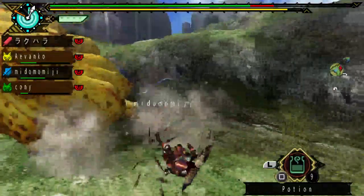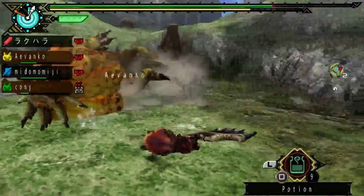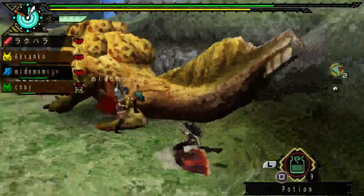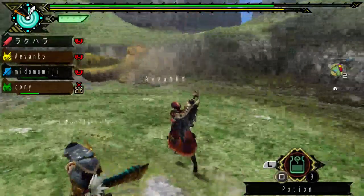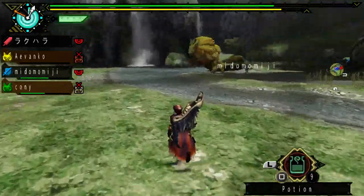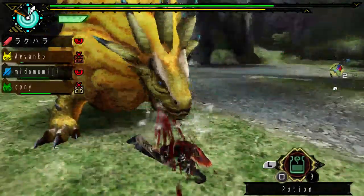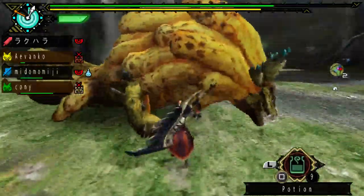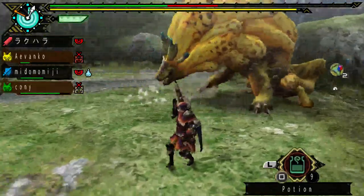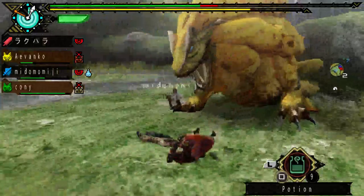I believe that's a new move he does in high rank — the scratching too. I think he does the scratching quite often. I superman dived. It'll be even easier to dodge if you have Evasion Plus 1 or 2. I broke his crown! His crown is totally destroyed. He's angry. Now time to break his mane — oh, Azeroth again! Go away. Bear is here too. He's exhausted, he should want to go find a water source soon.